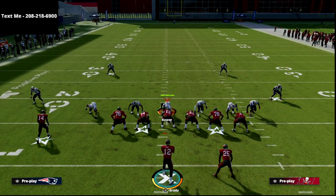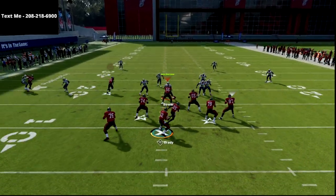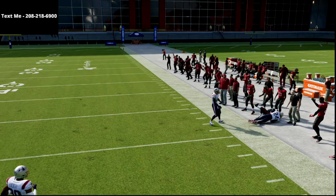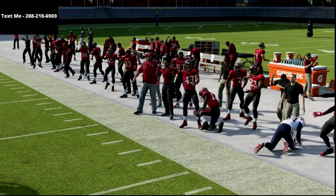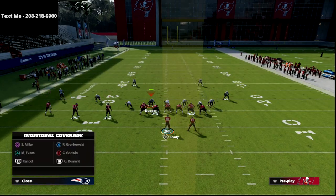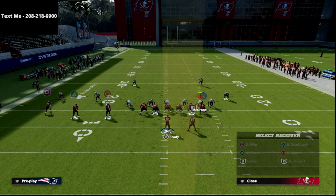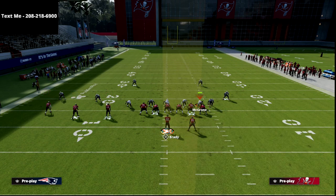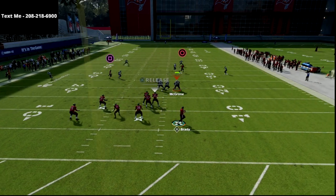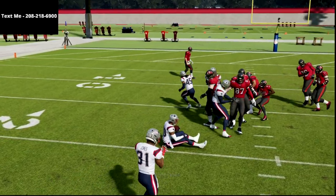This works against every single coverage in the game. If you can master this crossing route, I really feel like you can master this offense. Just drift to the right a little bit — the deep zones don't match you, and you can throw that on the sideline all day long. Now, it's not just that route that's effective, because what's going to happen is they're going to have to go user your crossing route to stop it. So I like to have that deep 10-yard backside dig route in case they user the crosser — I just pass lead that dig route up.